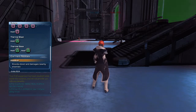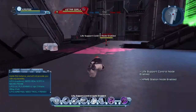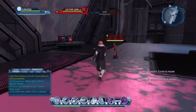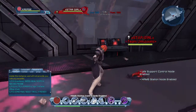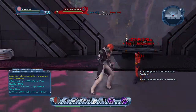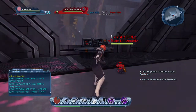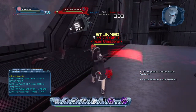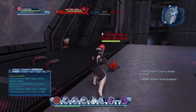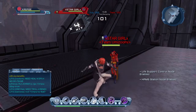Power one is headbutt — knocks down and damages nearby enemies. So obviously, reading by the name of the power, you're going to have to be up close range. There you go — she leaps up into the air and headbutts her opponent, knocking them down to the floor. It's quite a nice power.